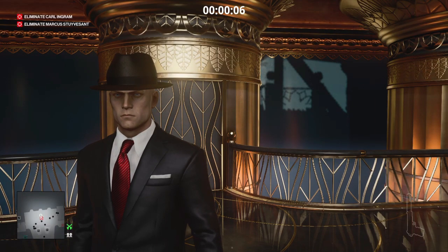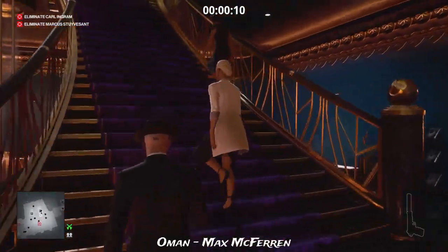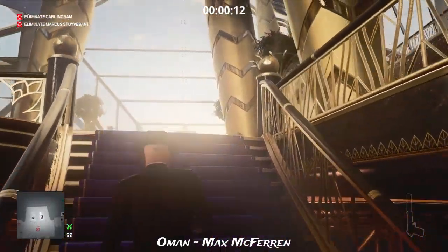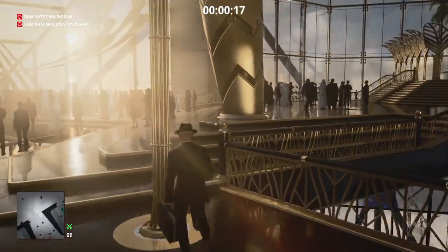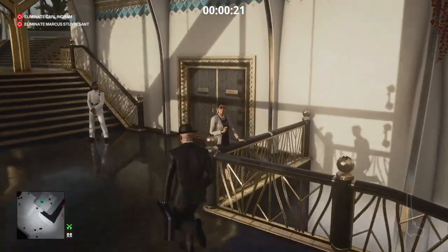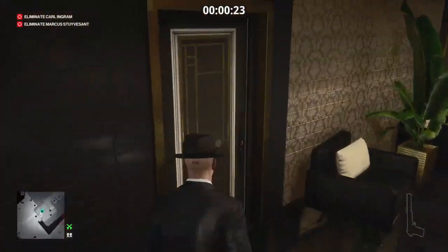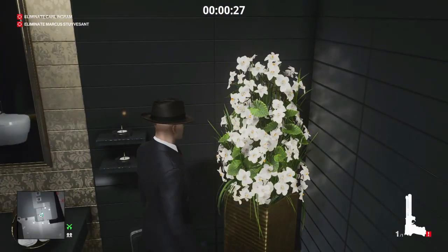Right from the start we are going to make our way directly to the atrium toilets and retrieve our Seeker One. We're just going to head straight up the stairs, around to our right, and into the first cubicle on our left, and just in the plant pot here we will find our stashed item.